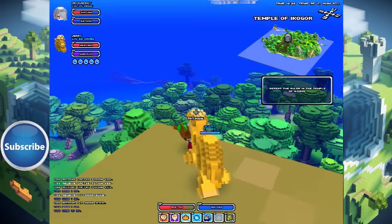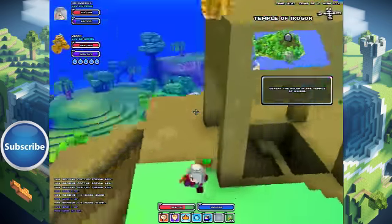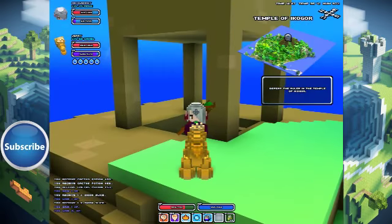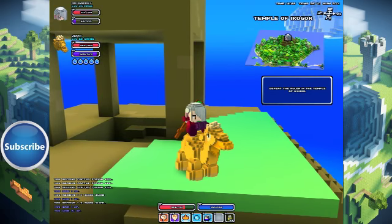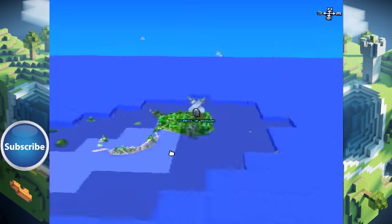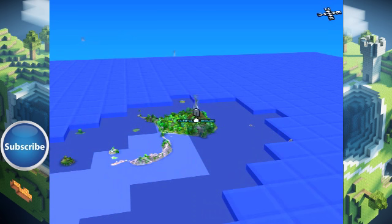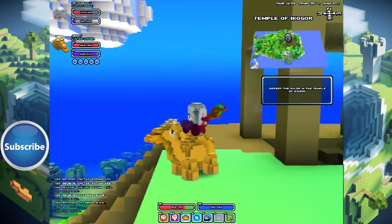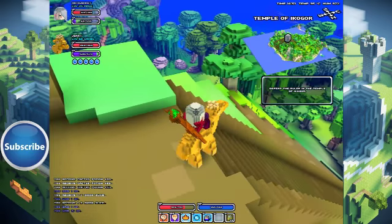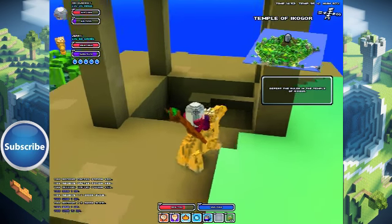You might be thinking to yourself, 'Hey, didn't we just tackle one of these in yesterday's episode?' And that's true, we did. But no, this is actually the Temple of Ichagor — Ichabod Crane's castle, his uncle Ichagor. This is his castle, this is a dungeon, this is the one that we were trying to head to in yesterday's episode but we didn't really make it, and now we're here.